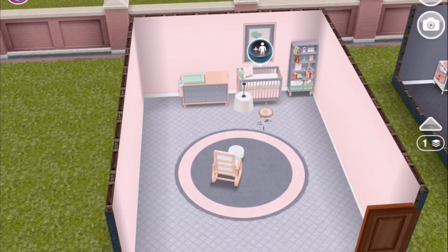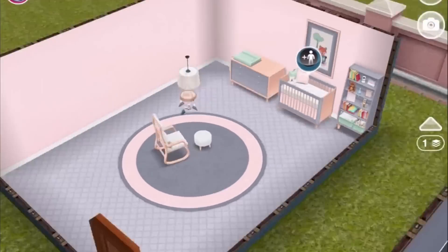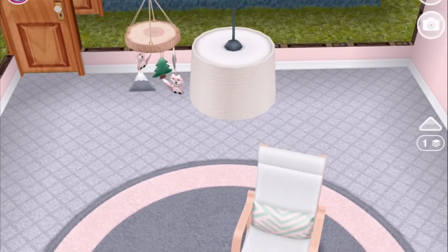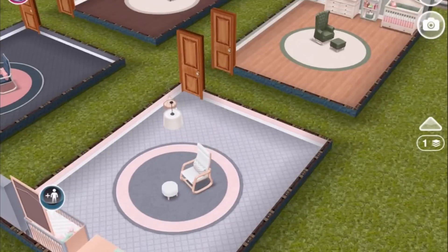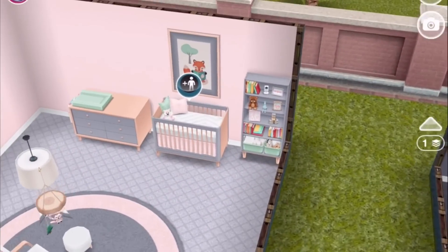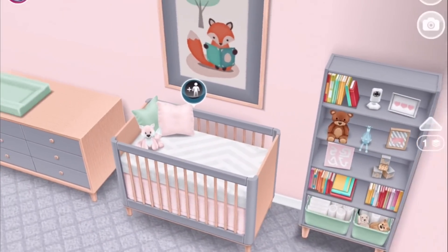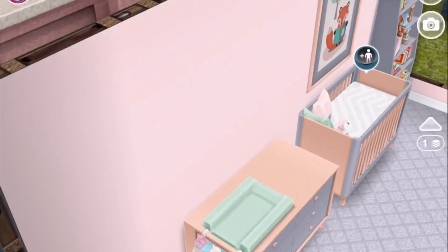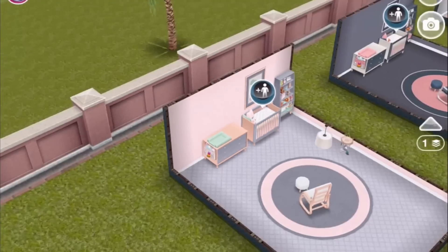And then in room number three, a pale pink and gray theme. Here is the rocking chair, the rug, the overhead lamp, the mobile. Here's the bookcase and the crib. The art — and this time we get a pink fox compared to an orange one in the other rooms. Cute. And then here's that changing table.